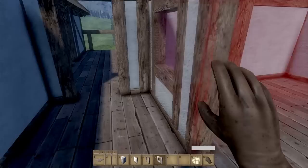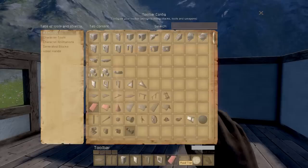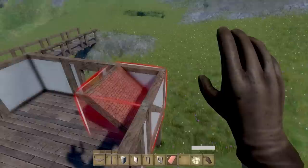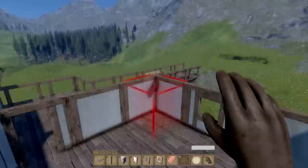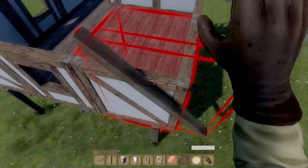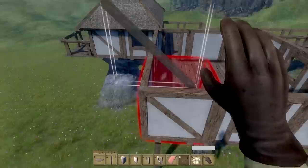I've never built any roofing stuff yet. Let's look at some roof tiles - this is new to me. It looks like they put some timber diagonals on. Can I put it right on the corner? This is all new to me - I'm still trying to work this out, but you get the idea of how you can build a house.